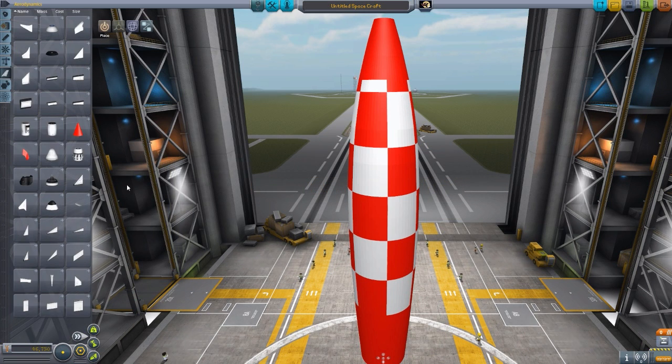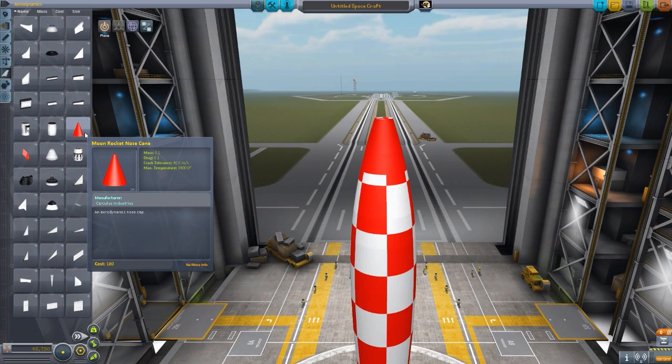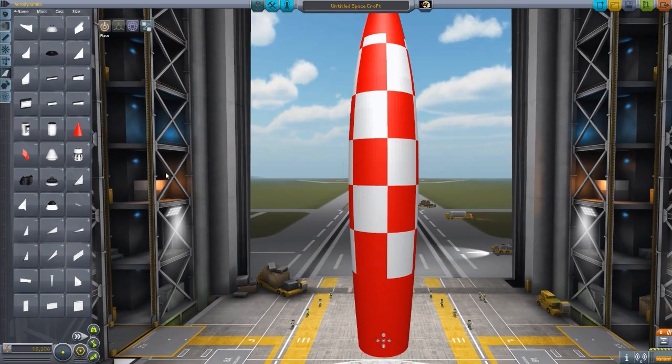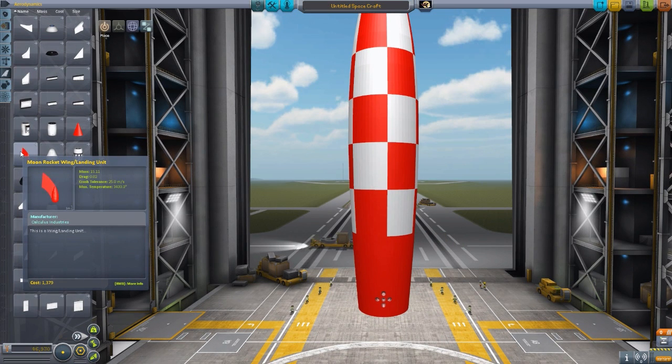In Aerodynamics we have two pieces: the first being a Moon Rocket nose cone, which pops right up there. I believe this is supposed to become the parachute down the road — right now it's just a nose cone, it will not save your command pod from being destroyed when you come back to the planet, but eventually it will also be a parachute. And then we have the Moon Rocket wings slash landing unit, as of course this is a 1950s style rocket. It launches, goes to the moon, lands on its wings, and then comes back as any 50s rocket should.